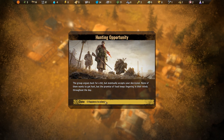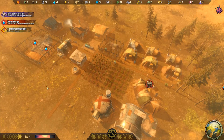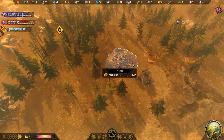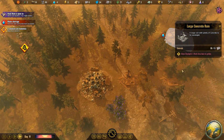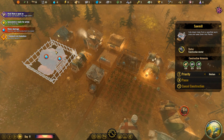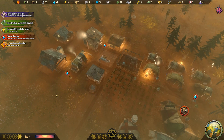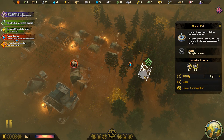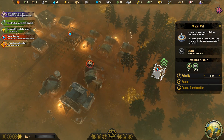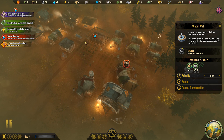A hunting opportunity — hunt down a bear? No! Five happiness goes down from the colony, and everyone's already a little unhappy. Everyone's dehydrated — don't attack a bear. You guys are thinking way too highly of yourselves. The sawmill is done. Can you please finish up with the water well? We have enough concrete and just need a little bit of lumber. They're starting construction — if we can get that done before anyone dies of dehydration, that would be lovely.